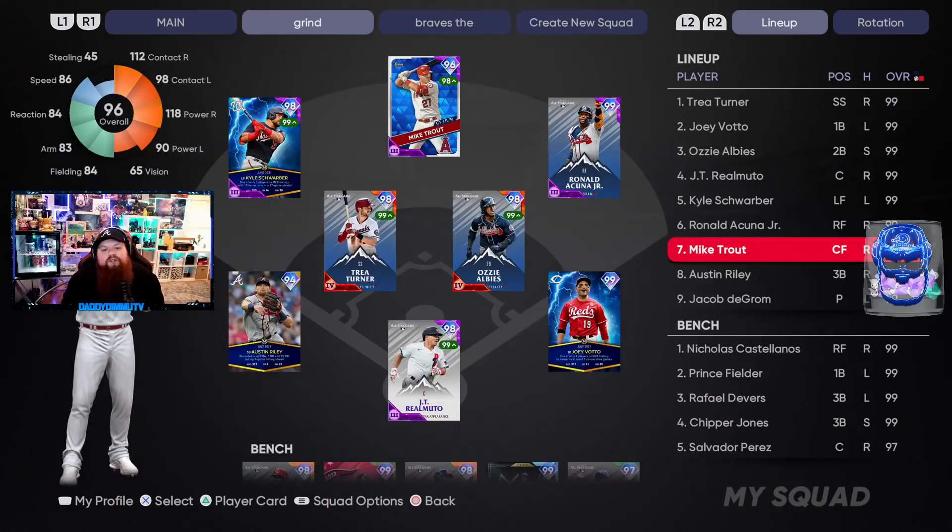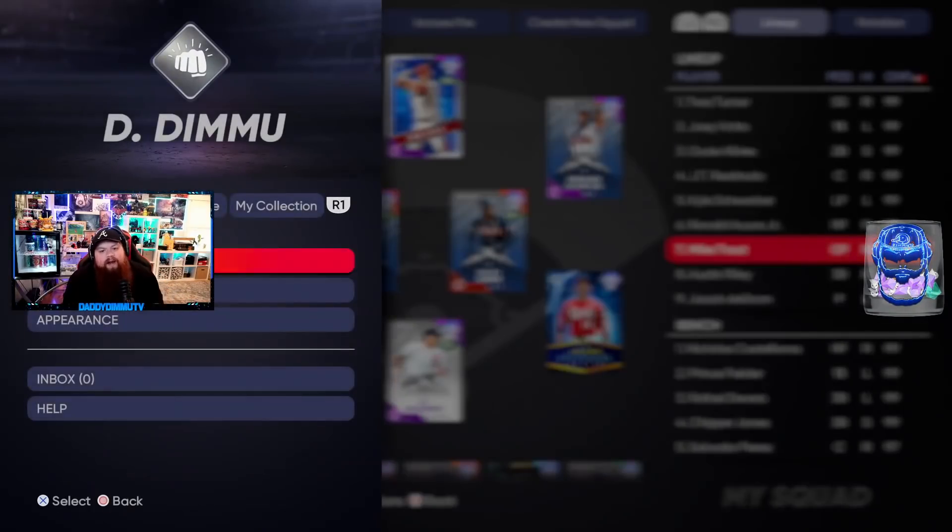We were also doing a debut. We're gonna take a look at this team — we had Trea Turner, and then in the two hole we had our debut boy: Joey Votto, the Player of the Month card. I've been busy so I haven't been able to make a video or stream about it, but I did last night. Joey Votto's got 118 contact versus righties, 102 versus lefties, 125 power versus righties and 92 versus lefties. I think Votto usually has a pretty solid swing.